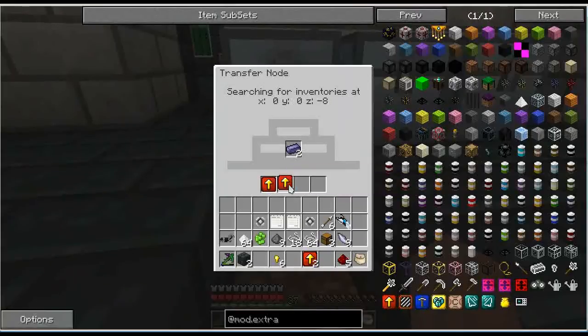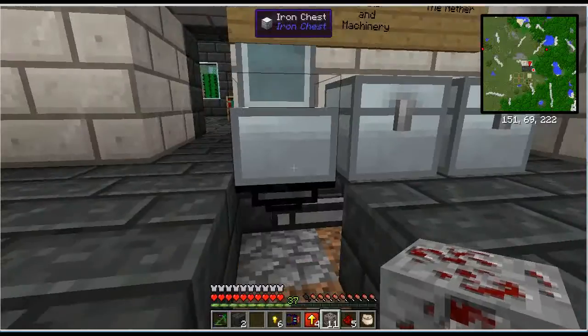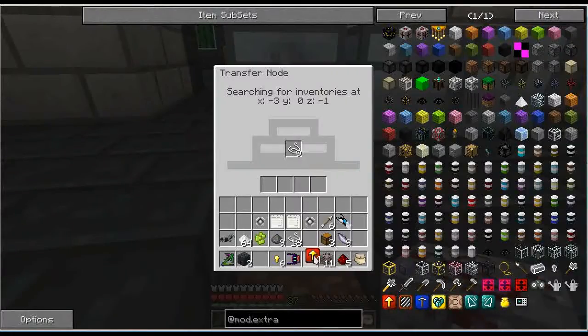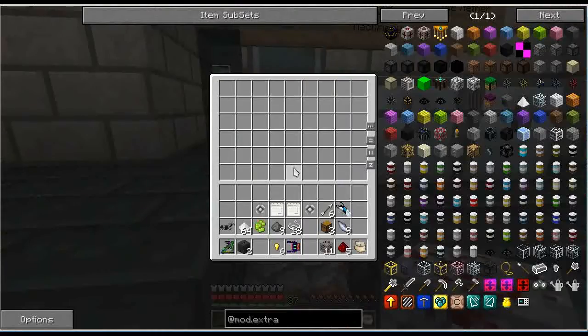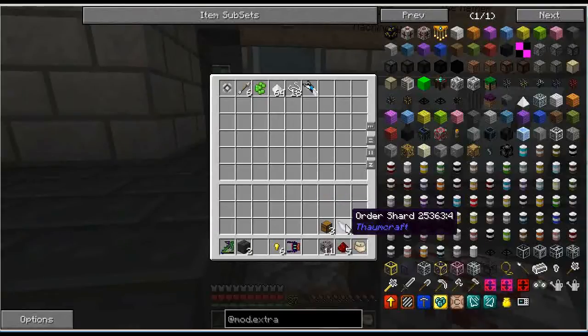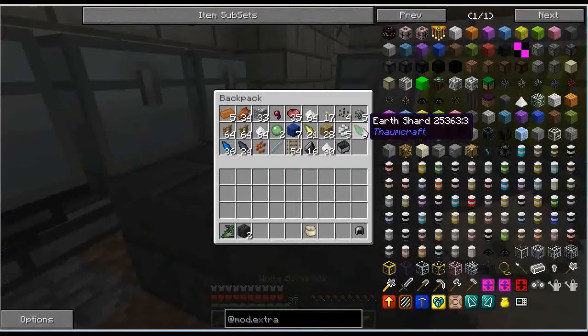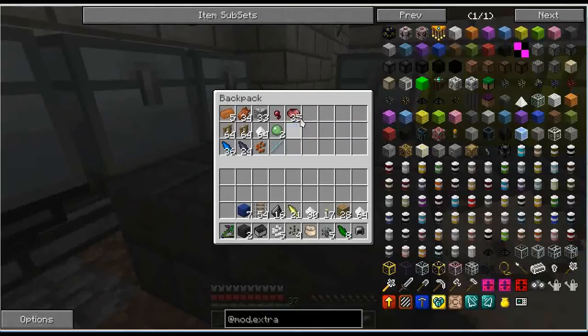You can see how fast it's pulling out those fences now. Versus, if I take these upgrades out and put in a stack of 64, you can see it's quite a bit slower. But it's really much faster once we get the upgrades in there. Some nice speed upgrades from Extra Utilities.